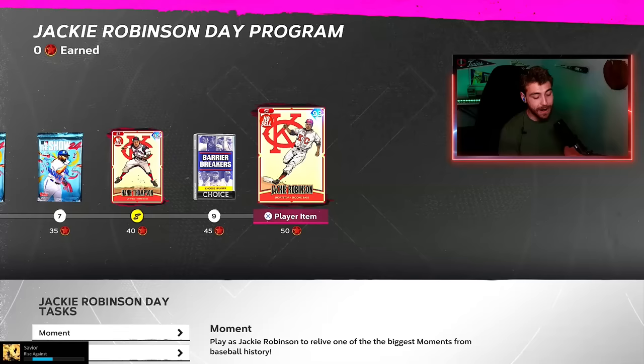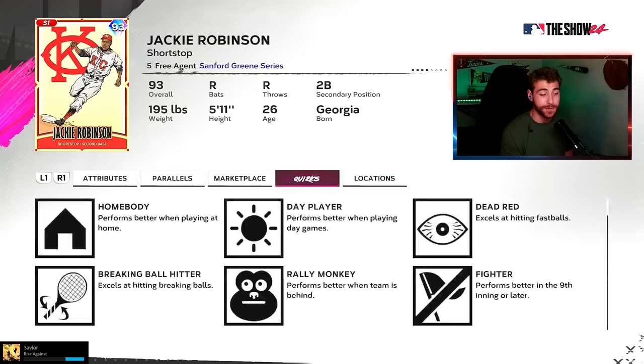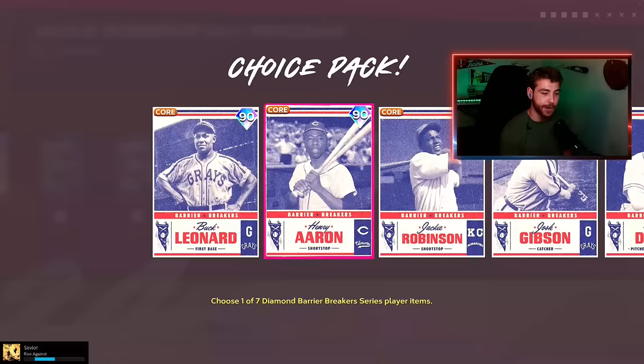Rounding things off, the 93 Jackie Robinson — always a great card in the game, and this card is no exception. 100-plus contact both ways, 109 against lefties. Good pop, sneaky little strength against southpaws at 80. He's got maxed-out bunt, 105 clutch, good fielding. He can play shortstop and second base, 90 speed. The stealing isn't there in abundance, but he does have seven quirks. That's a good card, especially for free.